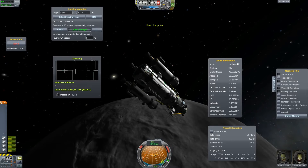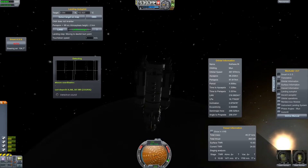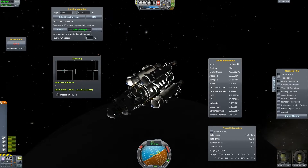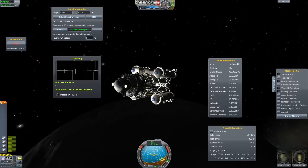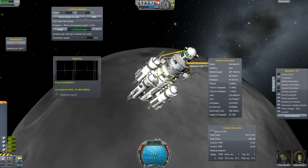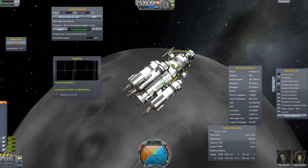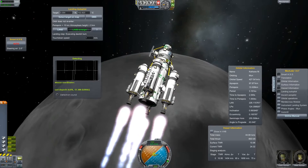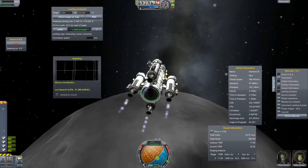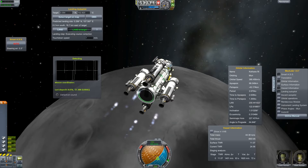Let's warp to the deorbit point. We can switch on the lights and prepare for our descent. I added two radio isothermo elements to the top of our rig so we can at least have light once we are on the dark side of the moon. Using MechJeb of course for the landing autopilot to get us into a nice position directly above the Keithane field.